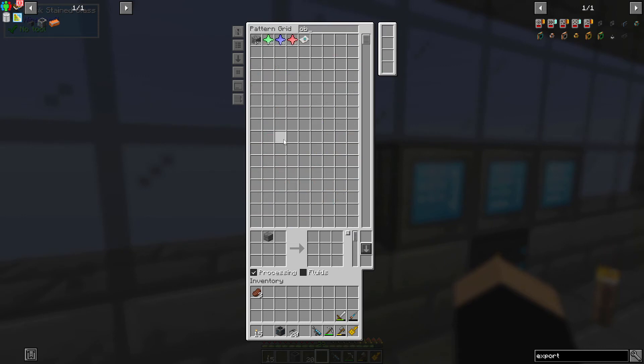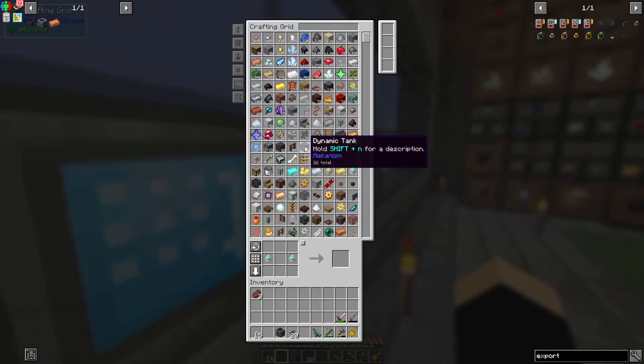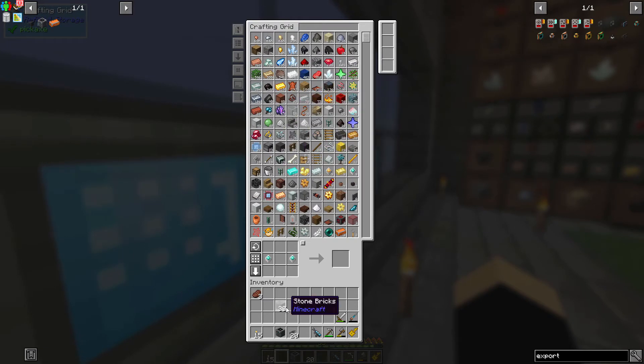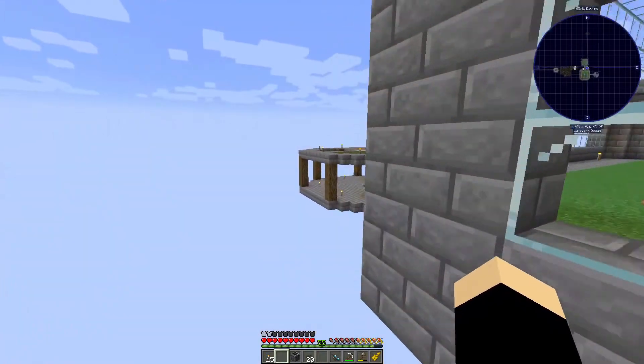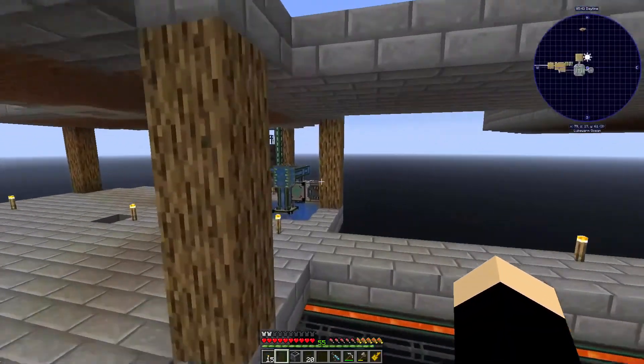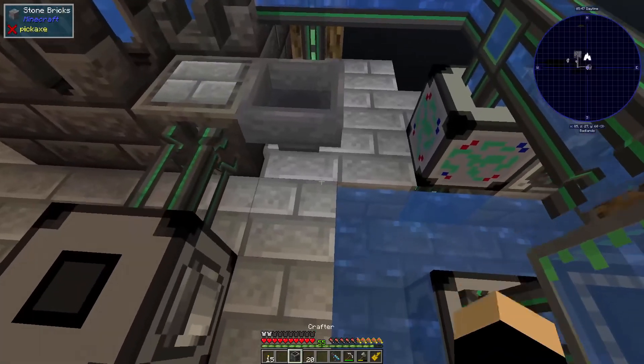Later on we can remove it because we're going to use a tier four miner to get this. But until we get to tier four we need to automate the lower level stuff just to make our lives simpler. So we could do that and point it down.